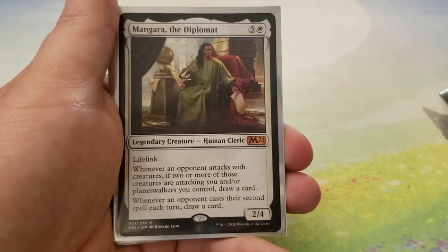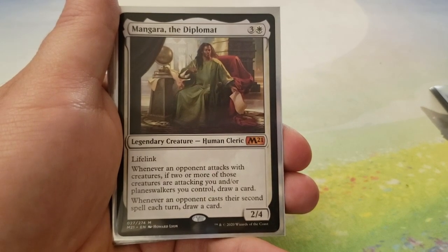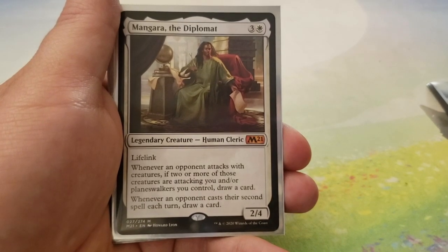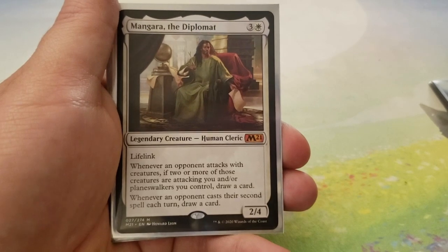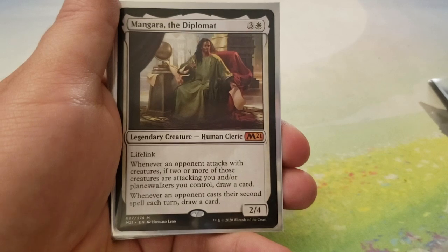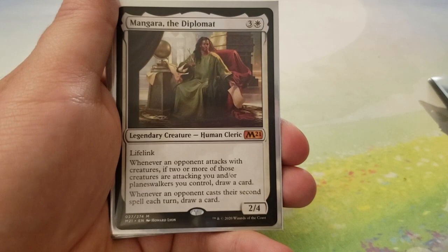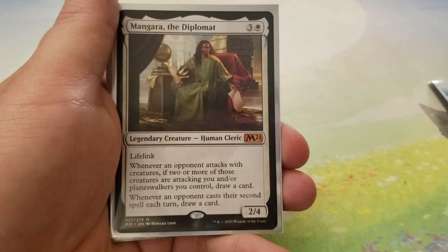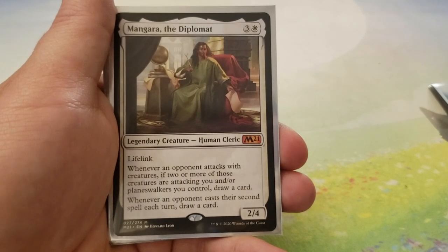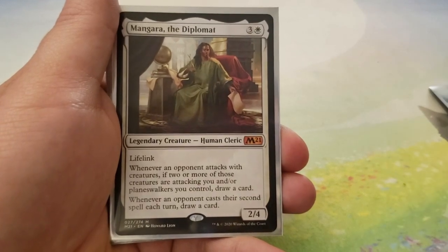We got Mangara the Diplomat — for 3 and a white, you have a 2-4 with Lifelink. Whenever an opponent attacks with creatures, if two or more of those creatures are attacking you and/or Planeswalkers you control, you get to draw a card. When an opponent casts their second spell each turn, you get to draw a card. Mangara is really cool because aggro decks are pretty big about attacking with more than one creature, which means you're probably going to draw a card. The second-spell trigger with no tax is just really good.